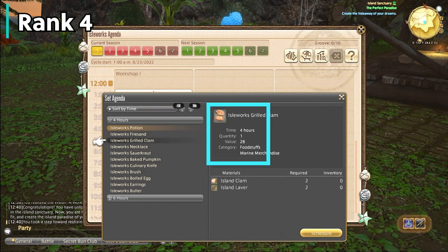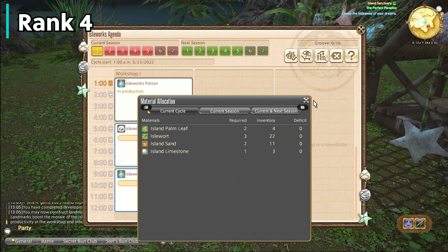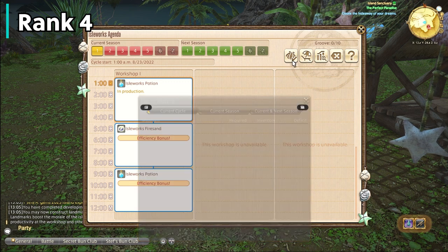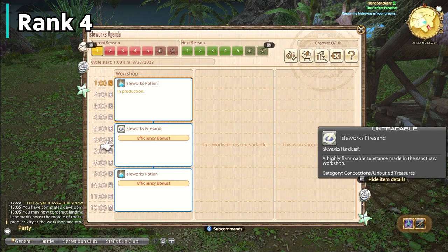For example, take iron fire sand and potions — both of these are categorized as concoctions. When you assign one to the schedule, the next one should be the same category, which will give you the efficiency bonus. This efficiency bonus means the item will make two of that item instead of one for the same amount of materials — basically you'll get more profits, which means more blue currency. As you can see, I scheduled an Isleswork potion, then Isleswork fire sand, which gets the efficiency bonus. You can also chain these to vastly multiply your workshop earnings, but the efficiency bonuses are only for that day or cycle — they do not carry over.